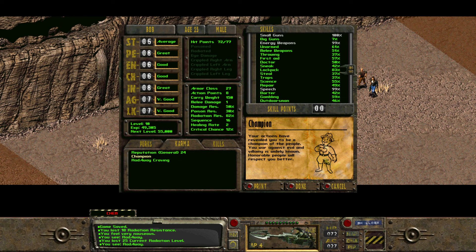I feel like Fallout is going to be the opportunity to be really evil. Maybe. I'm always concerned with playing the bad guy because I feel like then it locks you out of content. Champion — your actions have revealed you to be a champion of the people. Your war against evil and villainy is widely known. Honorable people will respect you better.